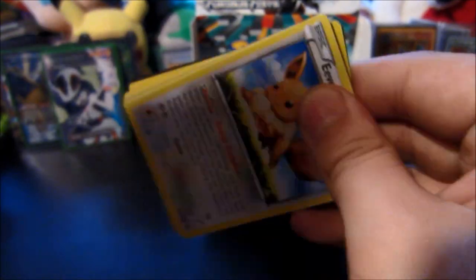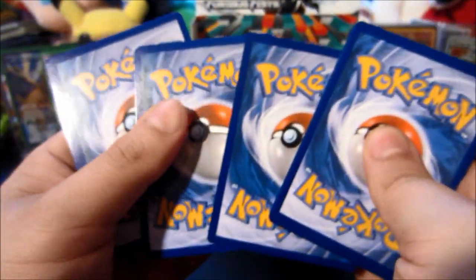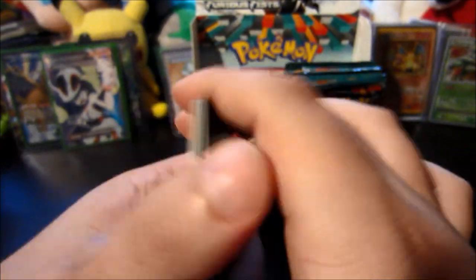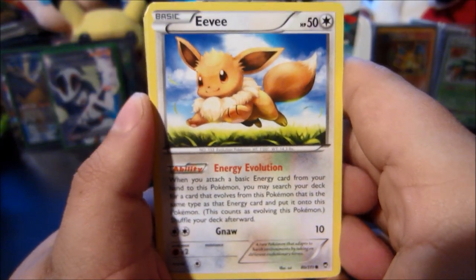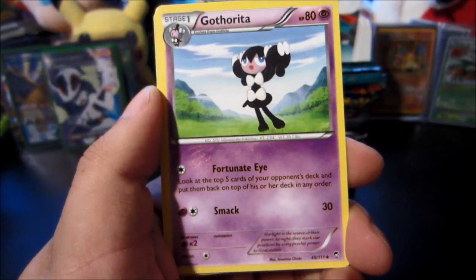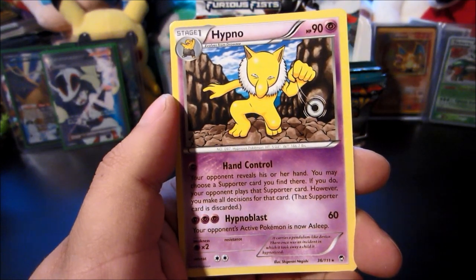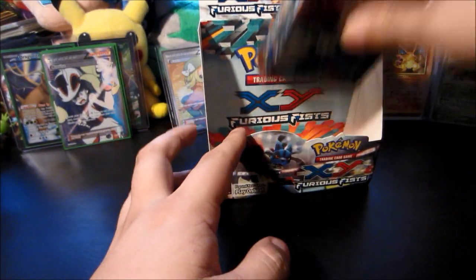Tyrantrum is giving me my second best pulls after Mega Heracross — mega heracross of course doing me a solid. Electivire, Gothita, Gogoat, Lickitung, Fighting Stadium, Gothorita — this is the 'ita pack' — Jaw Fossil reverse, Super Scoop Up — very nice — and a Hypno. We got a few more packs to go — about ten more.